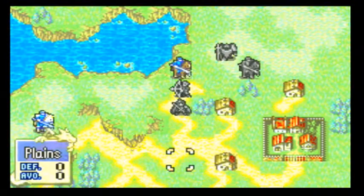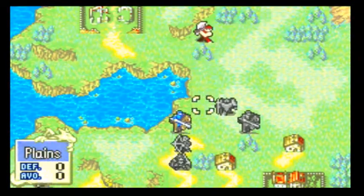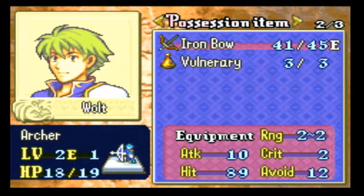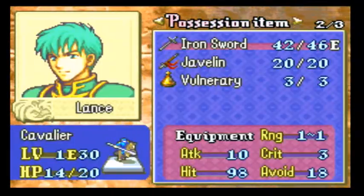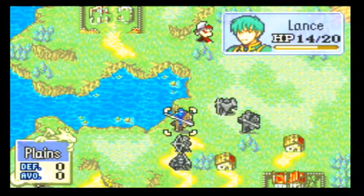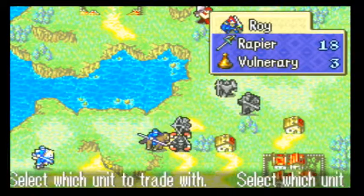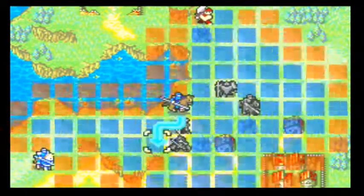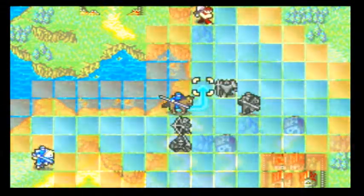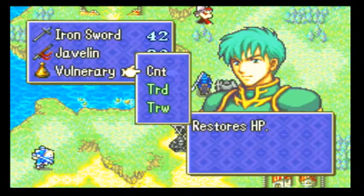This is a loser just hanging out here. I want you to go click R on anyone. He has a healing item - see the Vulnerary? That's a potion. And so does he. So what I would do is move the horse, the green horse guy, down to Roy, cause Roy only has 6 HP. Go to Roy, click trade. Oh, Roy has one too. Nevermind. I will move him right next to the armor guy. Click item and use the Vulnerary.